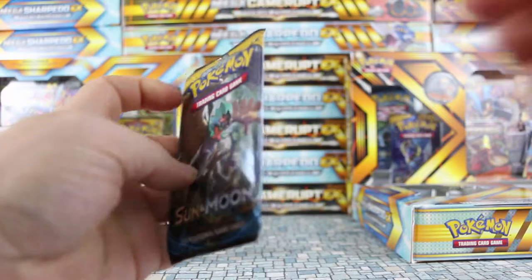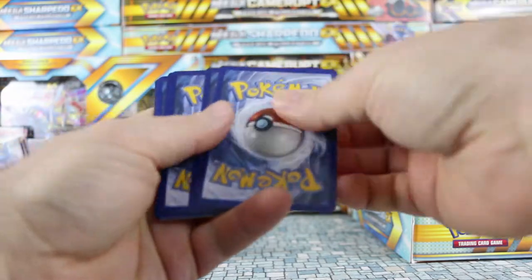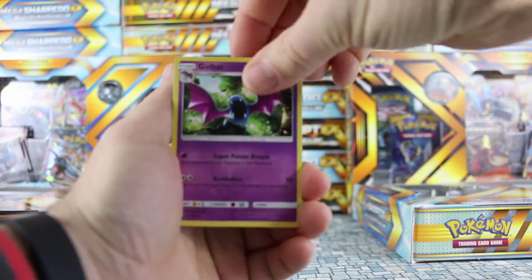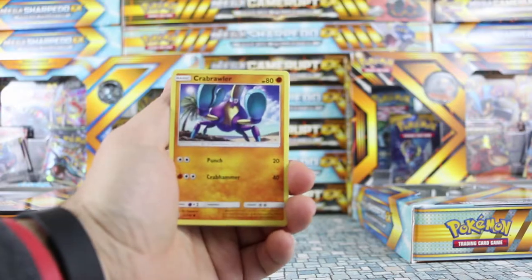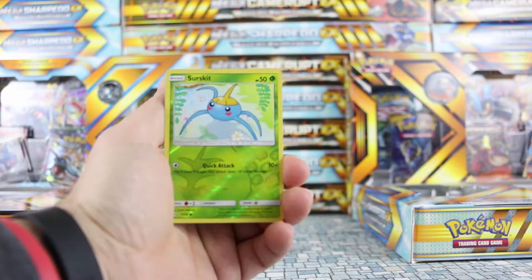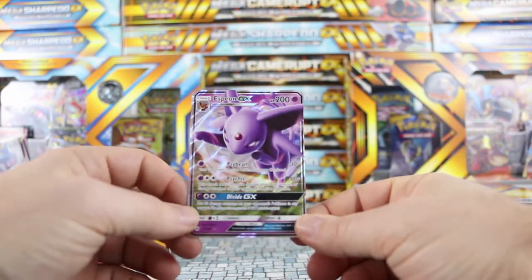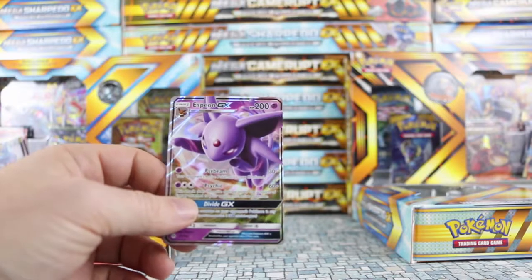So we have our last Sun and Moon — let's get something decent from it. We're going to start with a Psychic Energy, a Repel, Golbat, Professor Kukui, Roggenrola, Marini, Cribrawler, Growlithe, Serskit. Our Reverse is a Nether Serskit, and our Rare is — look at that — saving us from a Dry Pack Pole — we got an Espeon GX! Really nice card, I love the EX artwork in the set.